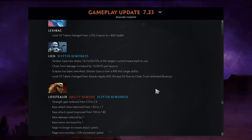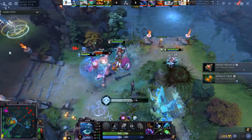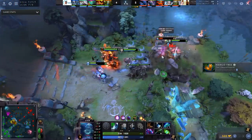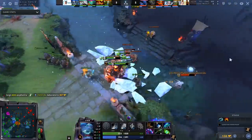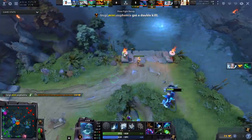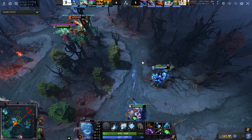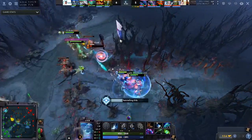Legion Commander and Leshraq were not nerfed — keep that in mind. Lich might be a broken or very strong hero right now. Sinister Gaze now drains mana back to Lich — good against mana-hungry heroes. Chain Frost now gains 15/20/25 bonus damage per bounce, and the level 25 talent gives unlimited Chain Frost bounces. Could be insane, though late-game mobility might let people split it.